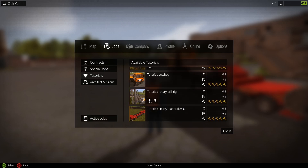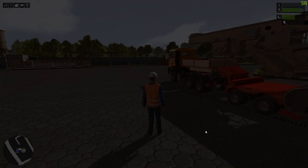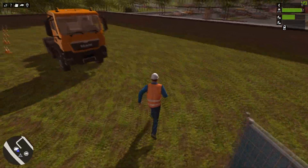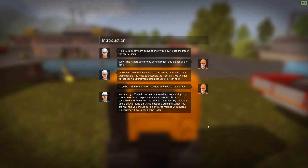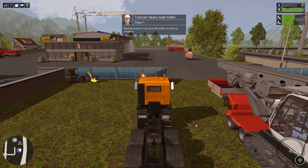Next tutorial: heavy load trailer. Drive heavy in the marked area. How to use the trailer for heavy loads - in order to load these trailers you need to decouple the front part. But first you should get used to steering it. The trailer steers with you in curves. In order to help maneuver around obstacles you can also manually control the axles of the trailer.